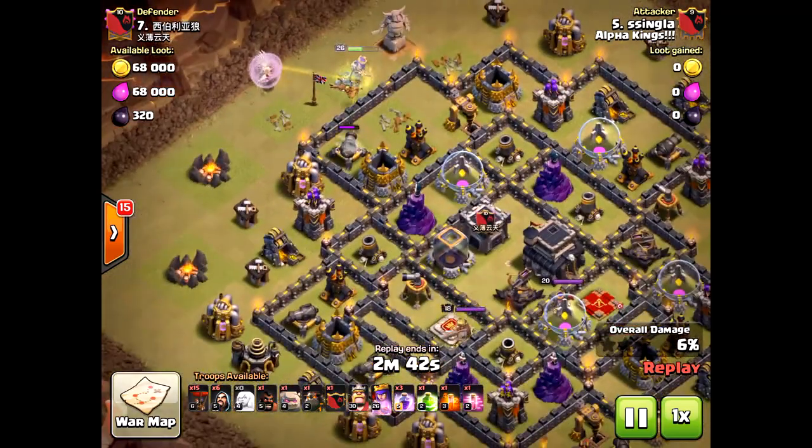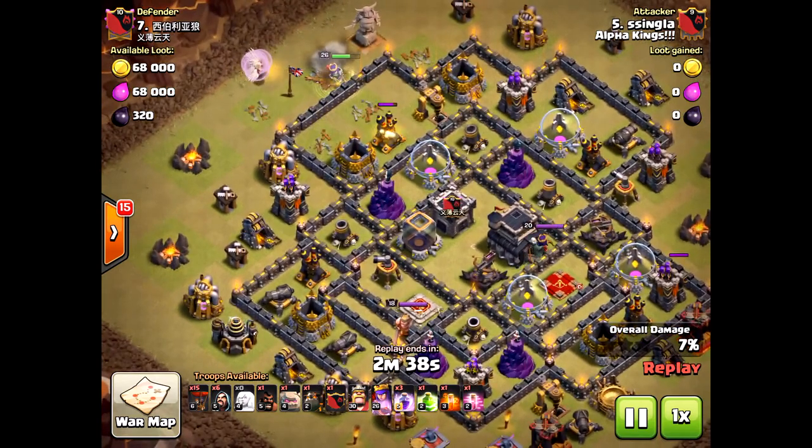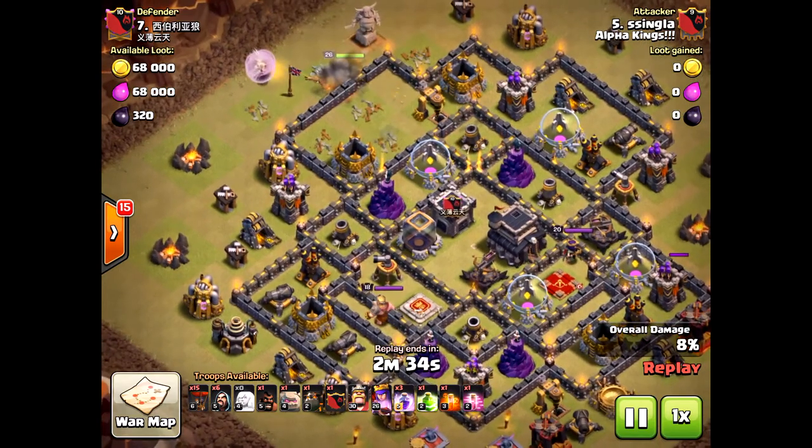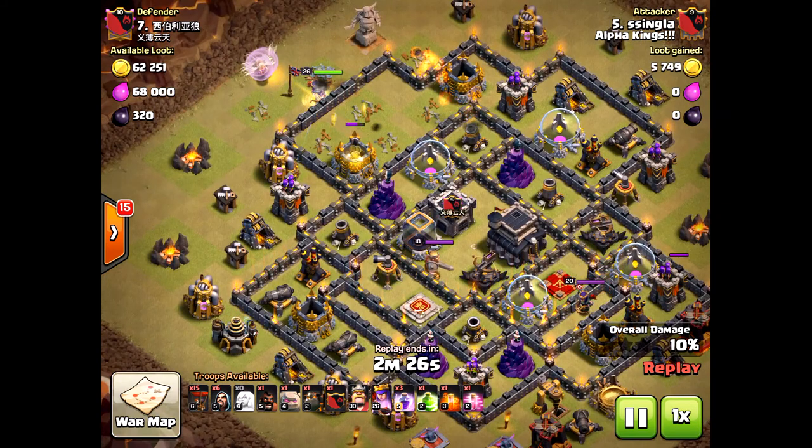You can barely tell — four healers just barely keep a level 26 hero alive with two defenses on her. There goes the air defense, very critical at the very beginning. The queen will path south, which is very well done. She could have pathed north, which would have spelled disaster.